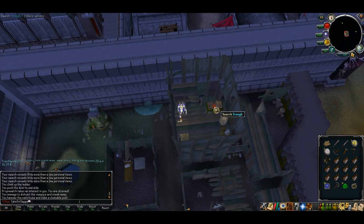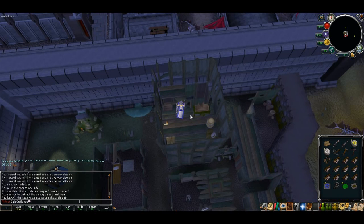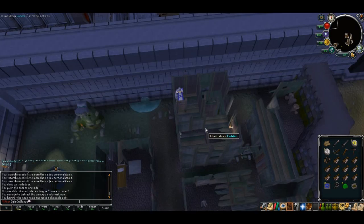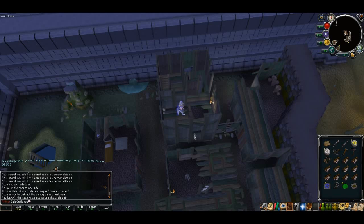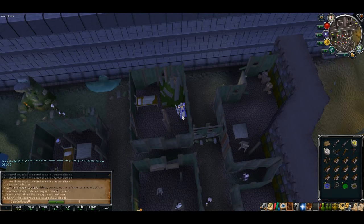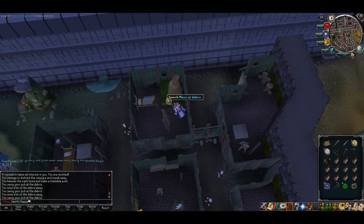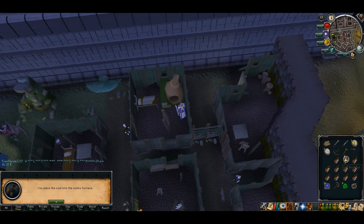Whilst you're up here, check the trough — you'll get a little mini cutscene. Then head downstairs and downstairs again. Search the massive mess where the furnace should be, then excavate it. Once it's fully excavated, use your coal on the furnace and light it with your tinderbox.